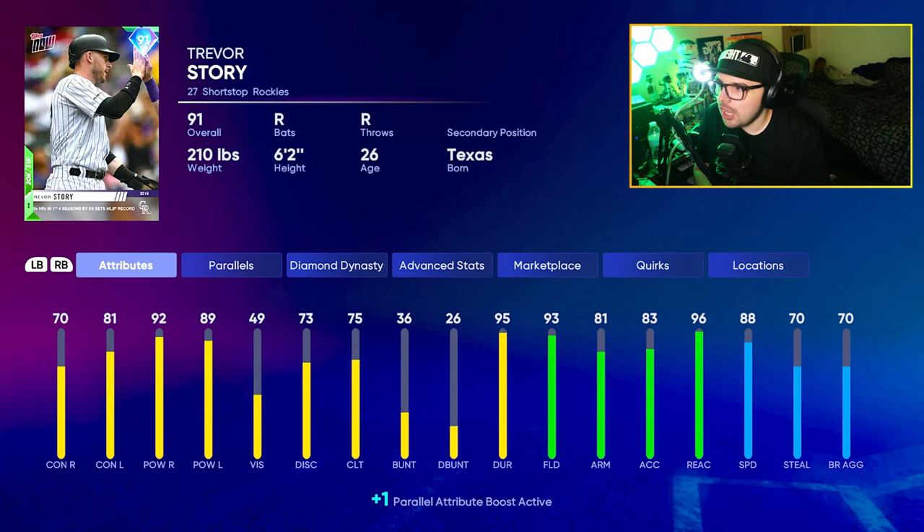In MLB 22, we got an event reward Trevor Story and I think this card had some viability when he dropped. It was relatively early game — good power, diamond fielding, 88 speed. But again, he wasn't really a must-use at this point in the game.